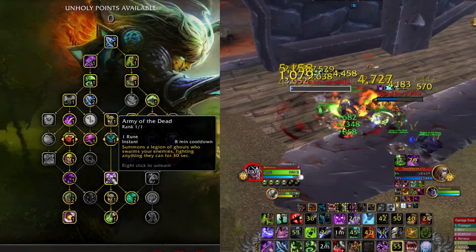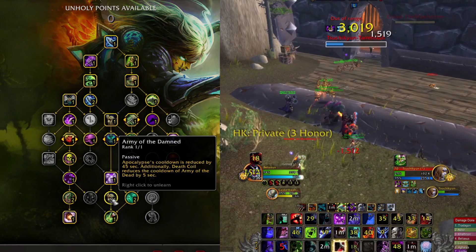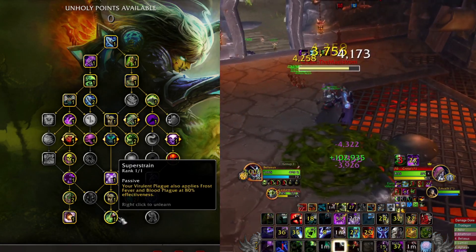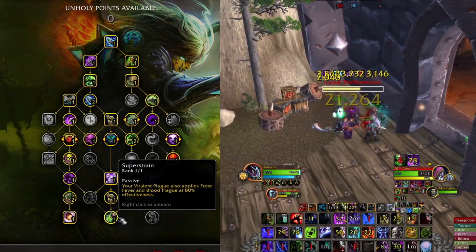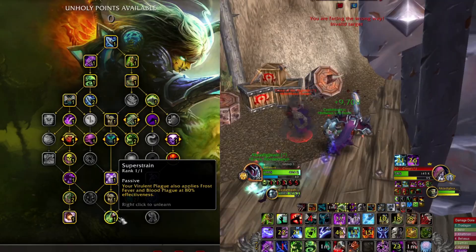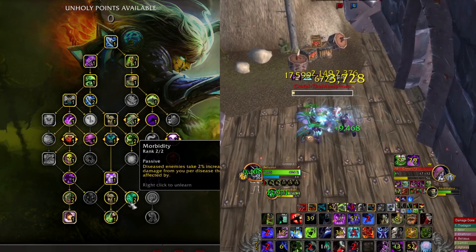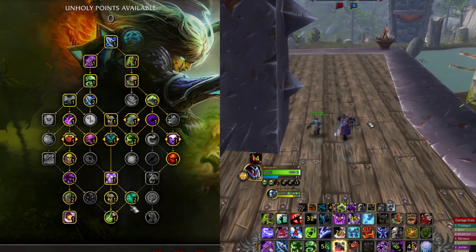Army of the Dead summons all our pets. Army of the Damned is nice because it reduces Apocalypse's cooldown and shortens Army of the Dead from an 8-minute to a much shorter cooldown. Superstrain means Virulent Plague also applies Frost Fever and Blood Plague at 80 percent effectiveness, adding the rest of our dots. Frost Fever adds to the damage of our diseases, so nice to have. Morbidity means disease-affected enemies take two percent increased damage from your pets per disease — with Unholy Blood we have four diseases on the target, so that's eight percent damage increase.